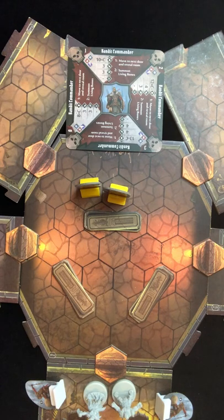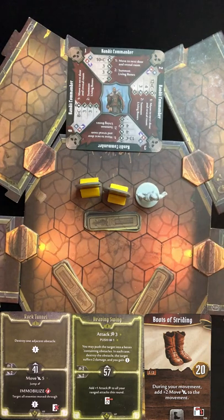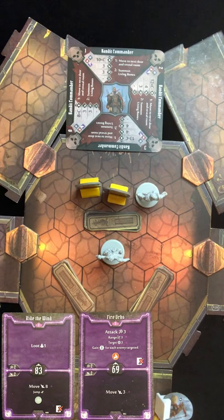Second room: Cragheart is going to play Rock Tunnel Bottom and Heaving Swing Top. You're also going to play Boots of Striding so he can move seven to right here. Then you're going to attack, push him into here and do a minimum of five damage unless you miss. Then the Spellweaver is going to play Ride the Wind Bottom and Fire Orbs Top, moving up into here and attacking.